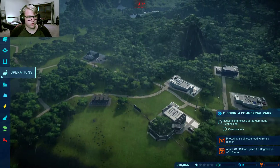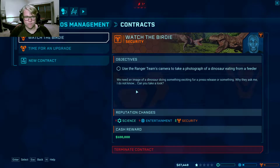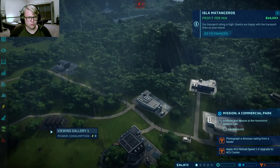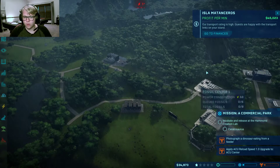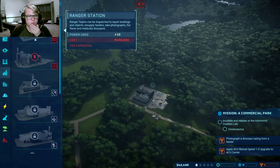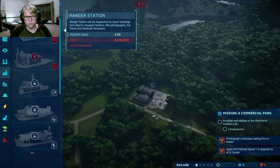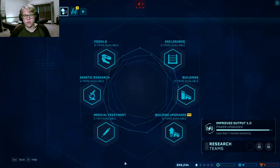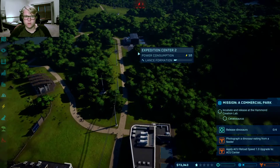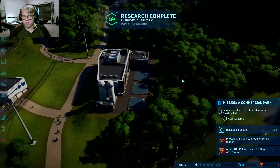Oh no, there's a storm. I don't have storm protection yet. We're actually getting money fairly fast, so let's go to operations. We need a ranger station — that's going to take like 20 minutes to get the money for. It's quickest to get money if I send out my expedition team to get fossils, because I can sell some of them and basically keep the money.